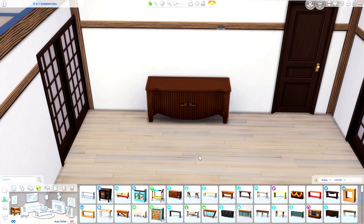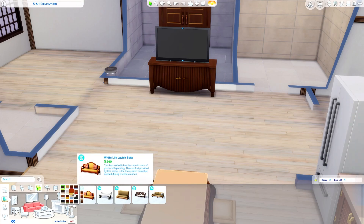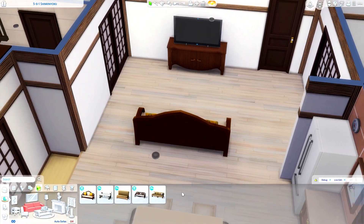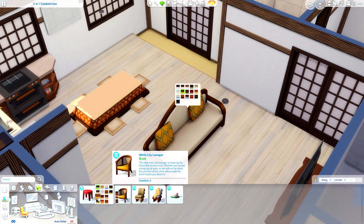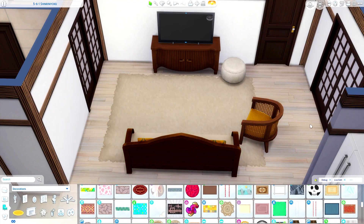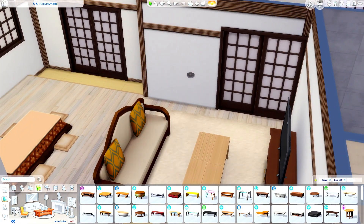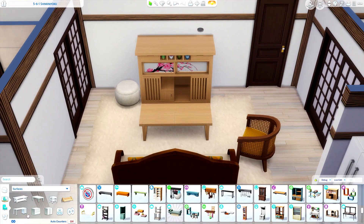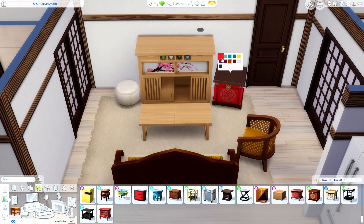Of course they're going to have a kotatsu table — all three apartments have one. I know these tables are supposed to be used during winter, but I thought it would be nice to keep the vibe of the apartments. This apartment is the only one with the six-seater kotatsu; the others have the four-seater because the other two apartments are way smaller. The living area combines items from the For Rent expansion pack and everything is play-tested and functional.